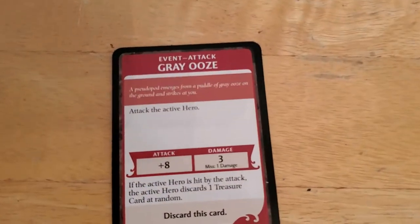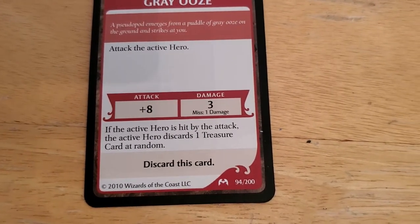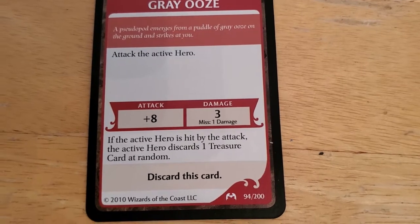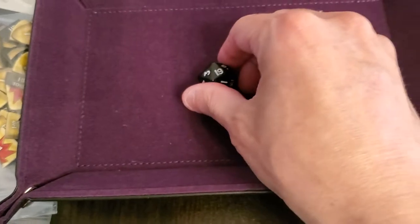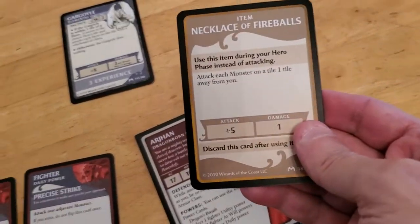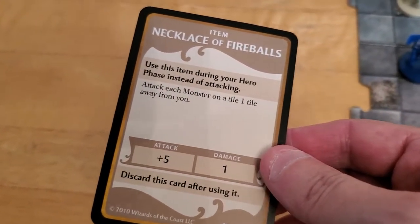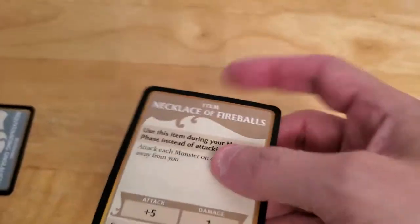We got a gray ooze — it wants to attack the active hero at plus eight. And if the active hero is hit, the active hero discards one of their treasure cards at random. We only have one, so let's hope it doesn't hit. We roll the dice and that's a 19 — that's definitely going to hit. So that's going to do the full three damage, and Arjun will have to discard his one and only item. Looking at the item — there's no way we could have used it before discarding it anyway. So that's gone.